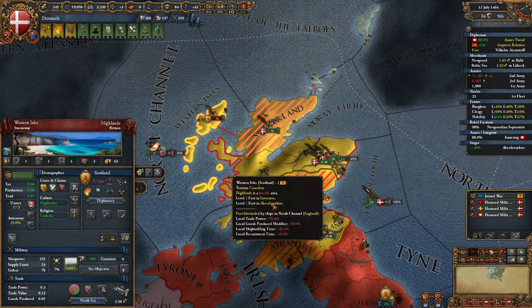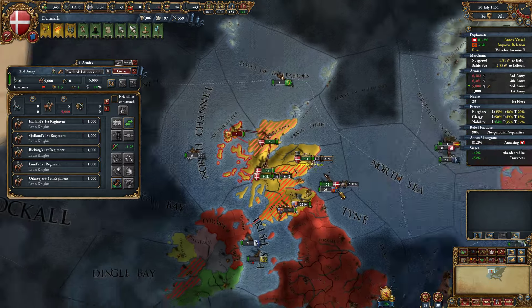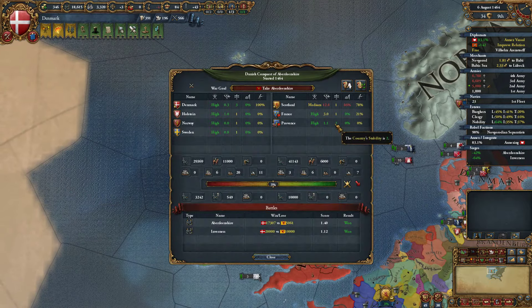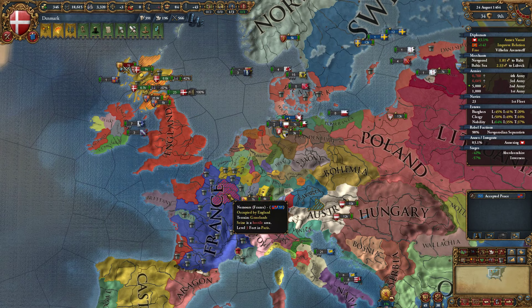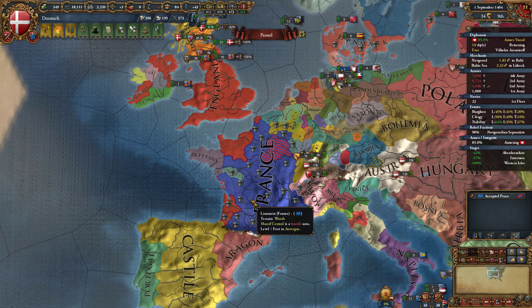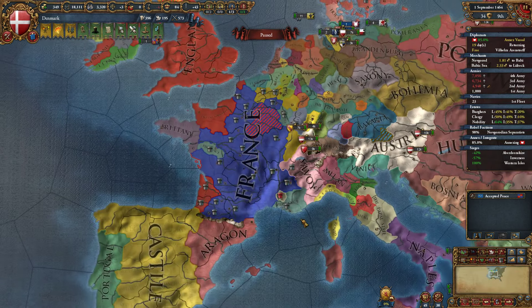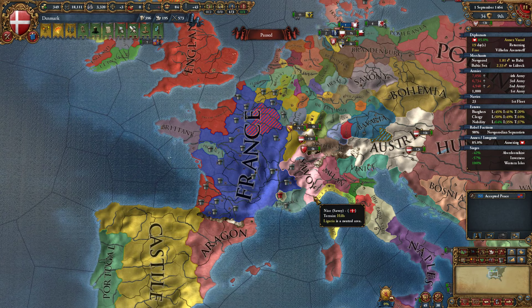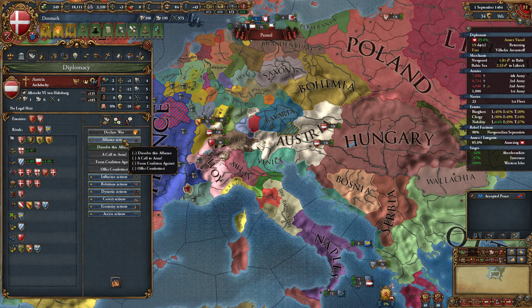Let's go for Aberdeenshire, stack wipe that, let's go for Inverness, let's go for the Western Isles, and we'll see if we can cede all of that to us. The French have joined most likely — yeah, France is in on this. France is a little busy though — they're actually losing to England right now. Holy crap. Do you see these forts? Siege Simulator 2016. Holy crap.